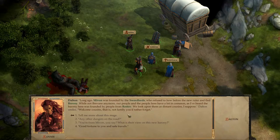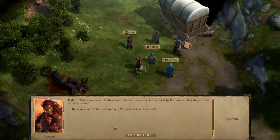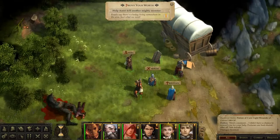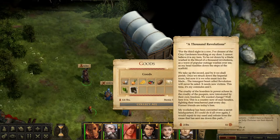Hold on - I didn't have a chance to reward you for your help. Fortunes are best shared, after all. Safe travels. We got three Cure Light Wounds scrolls and 100 gold. Would've been nice if he'd given us some acidy stuff, but we're happy enough. Would this be considered stealing? Apparently not - a thousand gold, we can take all that stuff and it's not stealing. Really weird. Let's just get out and get on with what we were doing.